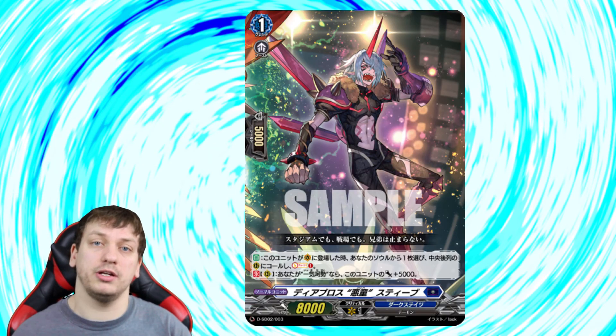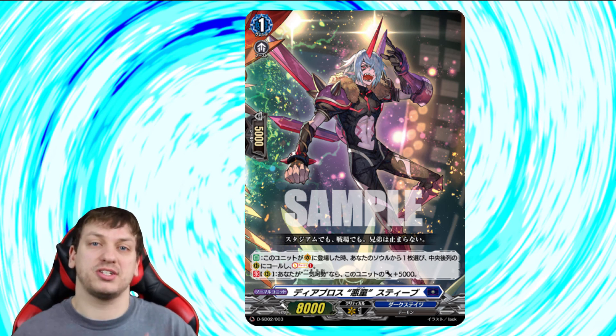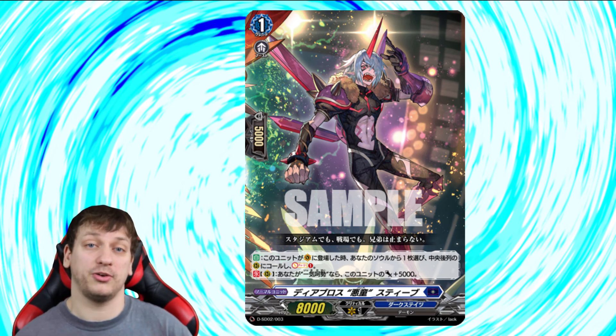Next up, we got Diablos Bad Steven. Steven's first skill is that when placed on Vanguard Circle, grab a card from your soul, call it to the back row center rear guard circle, and then soul charge one. His second skill is exactly like Richard's — Continuous on R: if you are in Final Rush, this unit gets plus 5k. What makes this skill so great is you're getting a free unit without losing any soul. The cool thing is it ties in the soul charge from Diablos, which means we may possibly see some Di units. Spikes plus Di for the first start deck would be really cool.